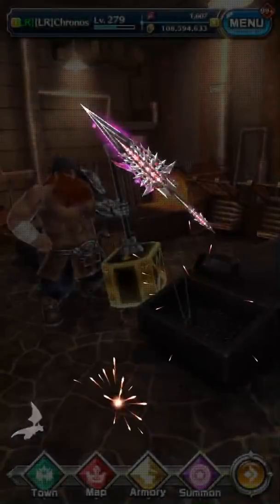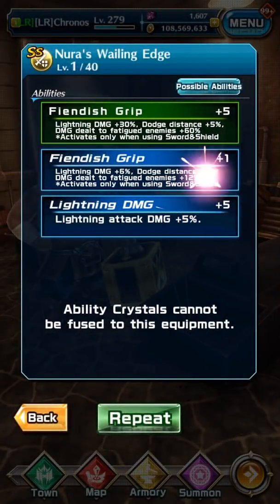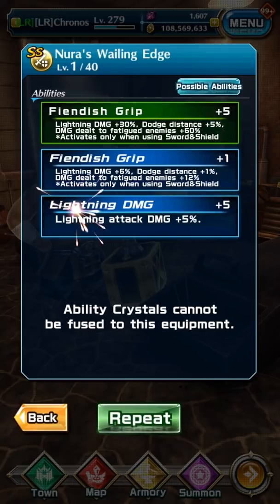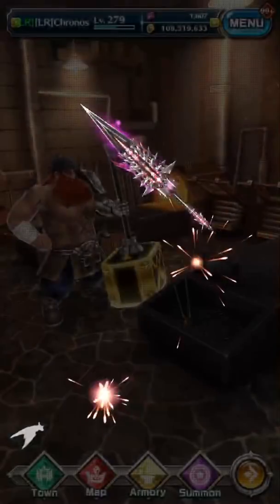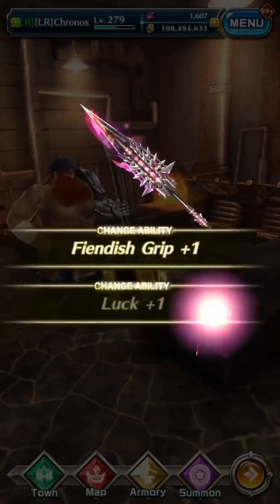You want to make sure that both abilities get the green ability. This is nearly good — if both of these were fiendish grips it would be perfect. But the reason I'm not keeping this is that if I get another fiendish grip I would get one percent more lightning damage, one percent more dodge distance, and twelve percent more damage to fatigued enemies. So I'll just keep rolling.